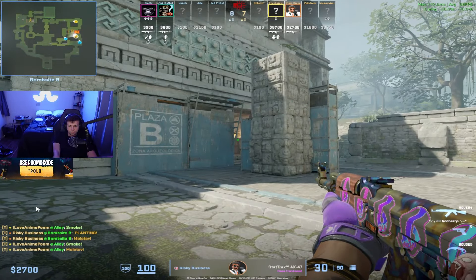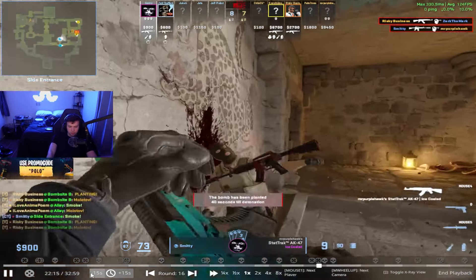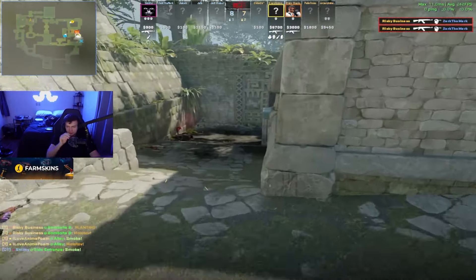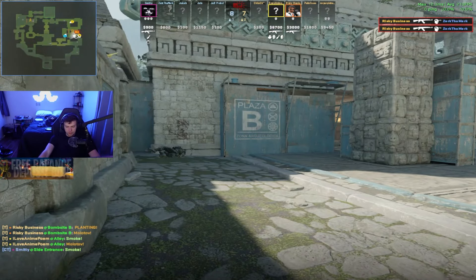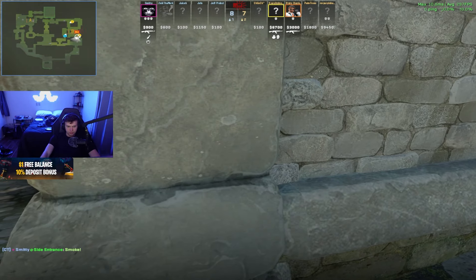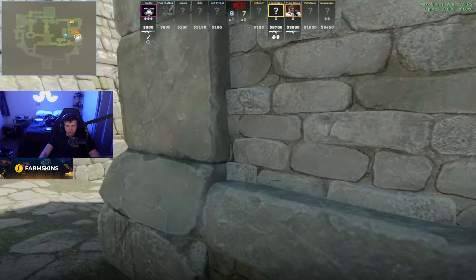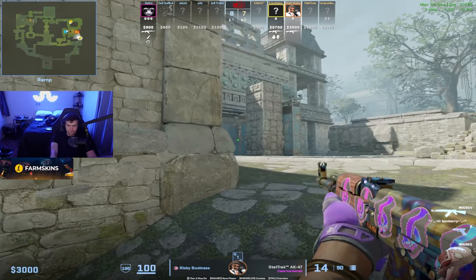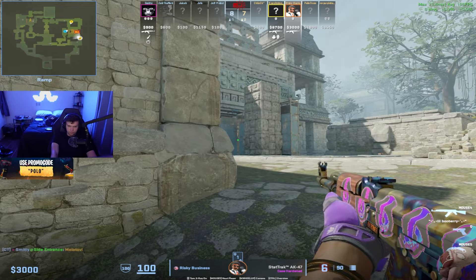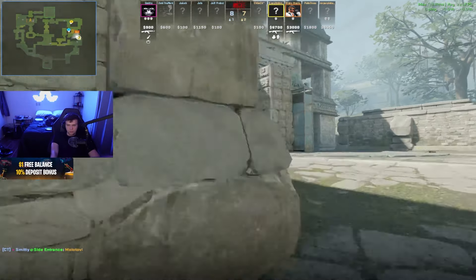Here I almost get caught off guard and I remembered I could be up, and I got it just in time. I don't like the way you did it though - during the action of turning around you peeked, so by the time you peeked this guy your crosshair was already off. Flip around and then do the peek. I was worried my back was exposed to the ramp guy, so I tried to do it as fast as I could.